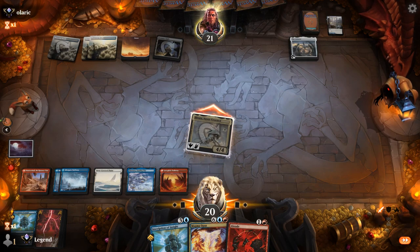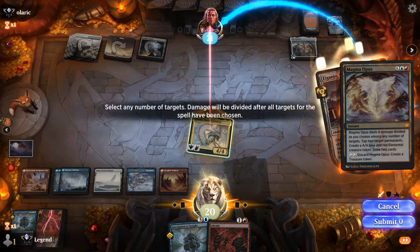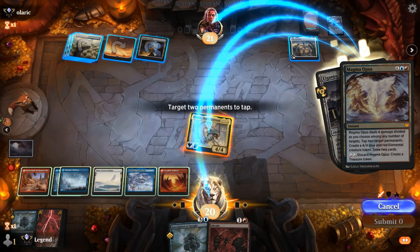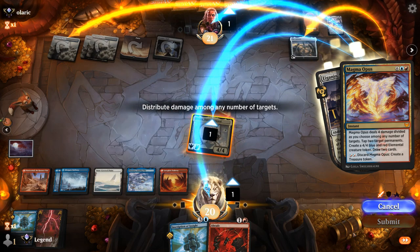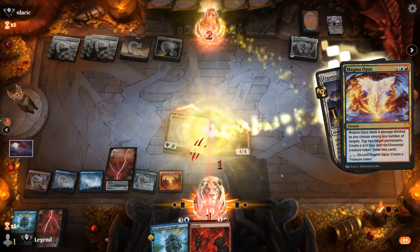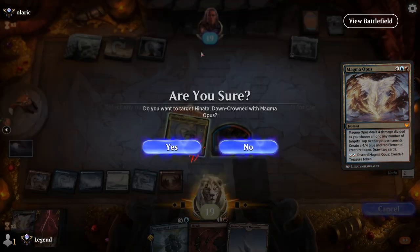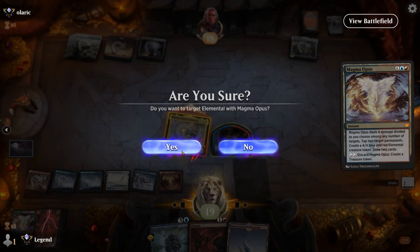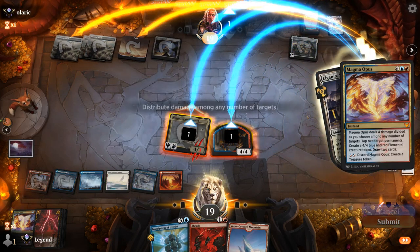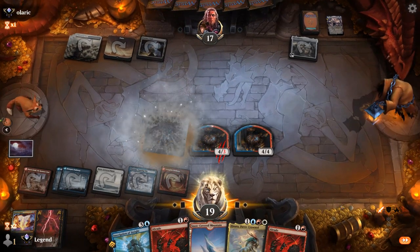Magma Opus we can play at instant speed. Opponent is going to try and deal damage to Hinata — but not before we get to Magma Opus. So 1, 2, 3 damage and tap 2 things. We could have main-phased this to play around Iganjo. We draw into another Magma Opus, which we cast again — targeting our token this time, tapping 2 more things. We cast double Magma Opus — not bad. Hinata goes down sadly, but we drew 4 cards and have a backup Hinata.